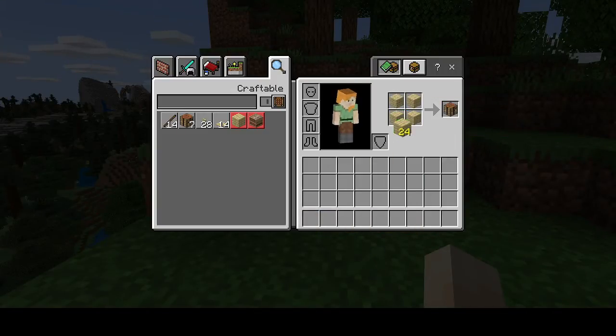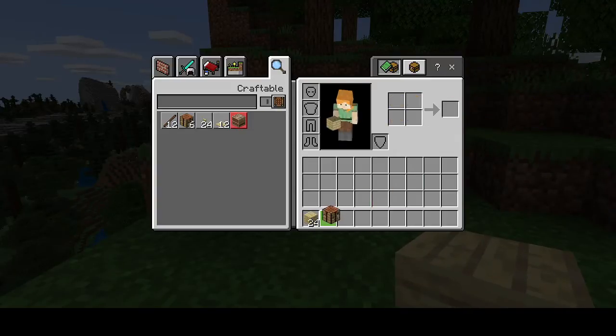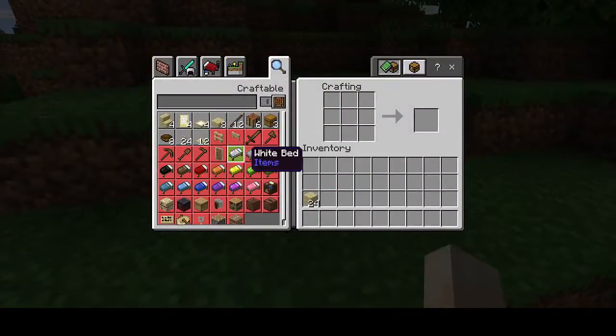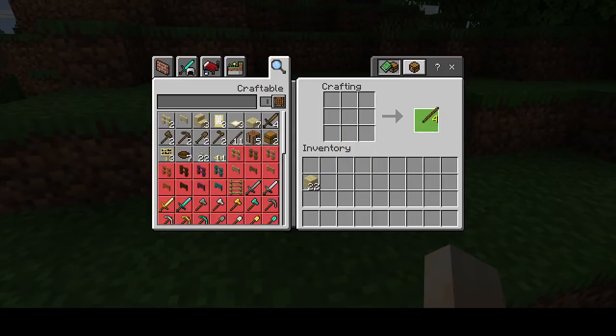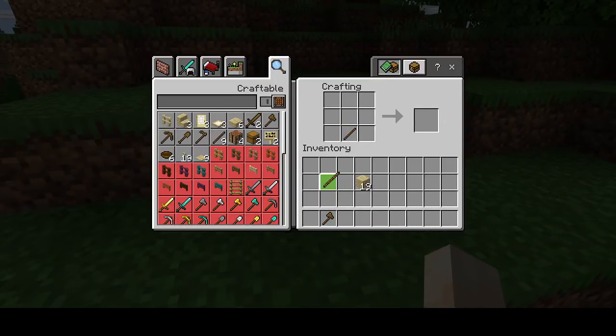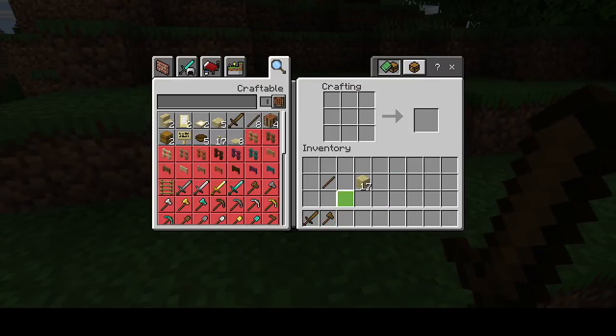Let's chuck all these logs in and create a crafting bench — very simple. One of the first things we'll do is create an axe, and that will make it easier for us to get more wood. Sounds like there's a chicken somewhere around. We'll make a sword as well so that we can defend ourselves.